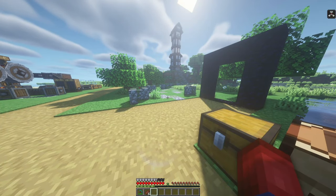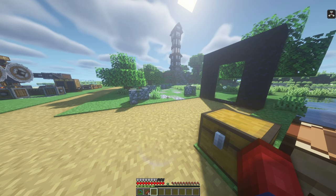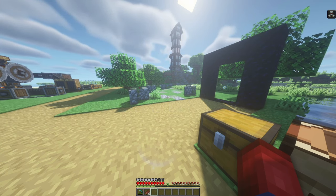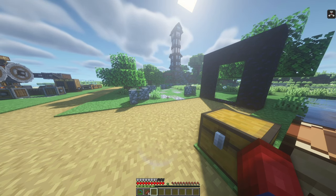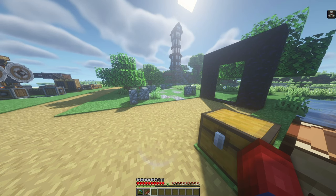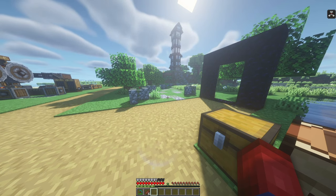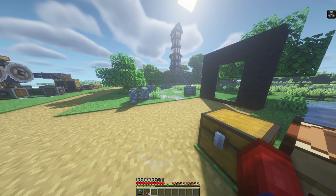Hey everyone, welcome back to part 6 of my Create Mods series. Today we're going to talk about how to build a windmill inside of this mod. If you've already built the water wheels and the encased fans, you might not necessarily need a windmill, but a windmill might be able to power your entire system — all of your machines or the entire automated processing system. It's especially pretty cheap and it creates a ton of power.